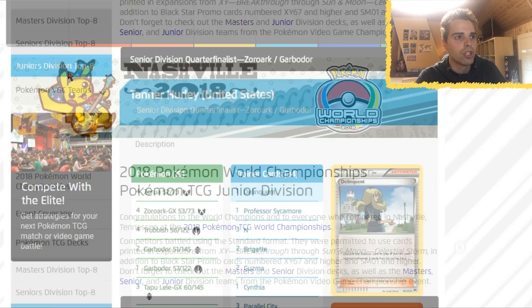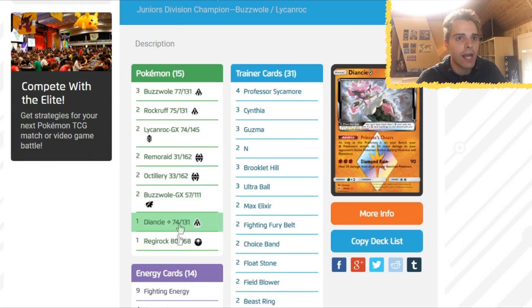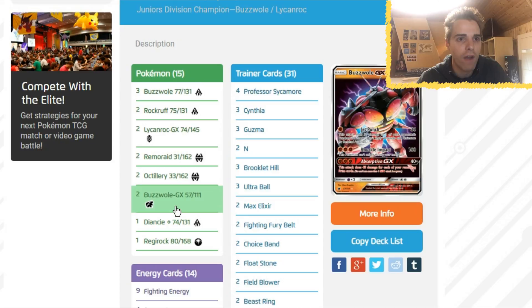Now we are through the Senior Division — let's end with the Junior Division. The winning list was Nahito Inouye from Japan: Buzzwole Lycanroc. It was actually a Buzzwole Lycanroc mirror match in the finals. The new inclusion: Fighting Fury Belt. Having Baby Buzzwole's HP go to 170 is very awkward for the opponent, and Buzzwole GX will have 230 HP — very hard to destroy. Also, Fighting Fury Belt gets the Jet Punch damage output to 40 with Strong Energy, 60 with Diancie, 80 — so he can destroy any weak basic Pokemon.